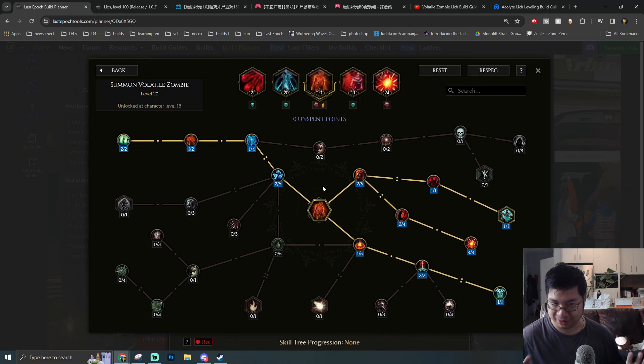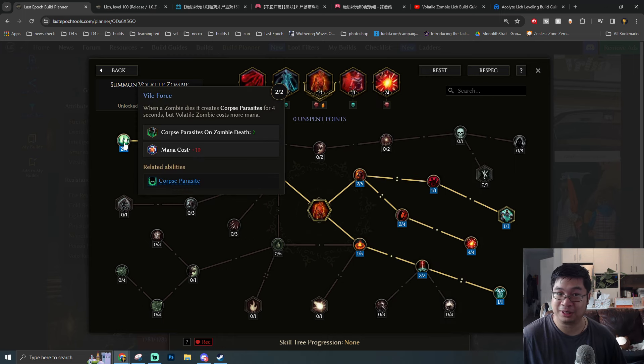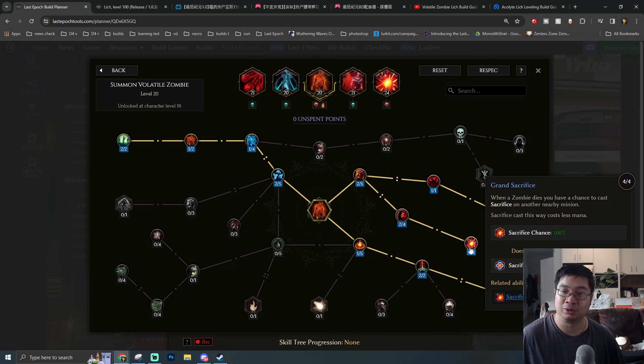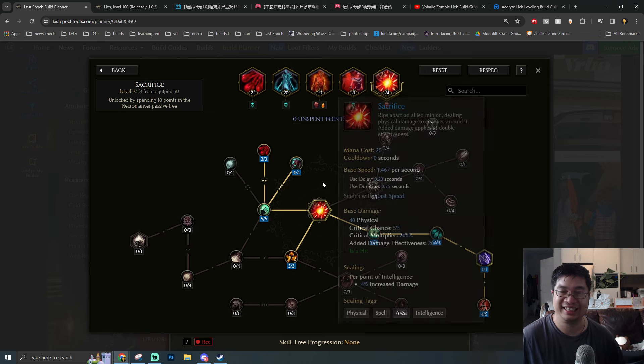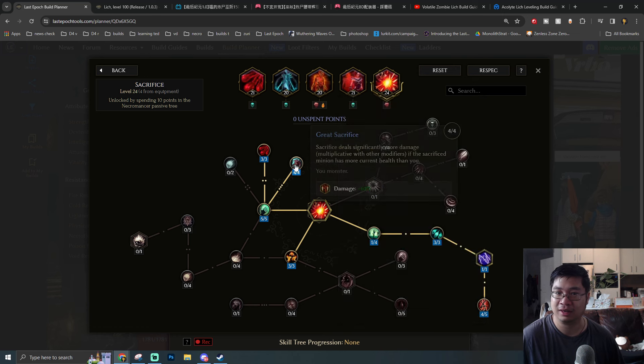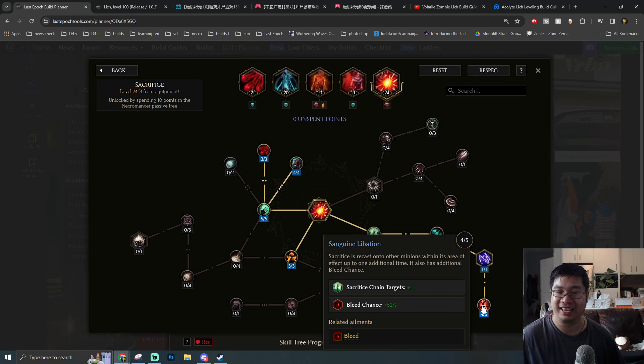One of our biggest core skills is summoning volatile zombies. The zombies we summon will also summon additional units like parasites and Venga upon dying, while also providing additional warding and more damage through sacrificing chances — so we spend even less mana while sacrificing minions. Our core damage spell is Sacrifice, which deals physical damage by sacrificing minions. Building higher maximum health on minions means even higher damage multipliers, and together with increased damage against bleeding enemies, we can sacrifice multiple minions for tons of damage.